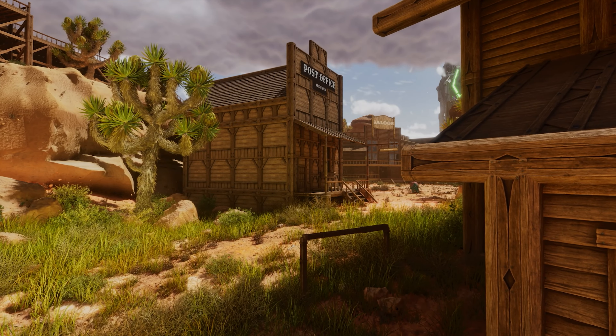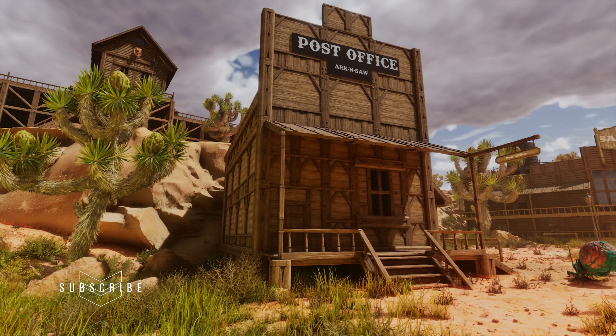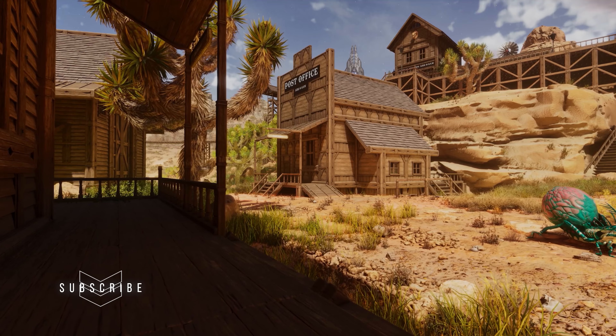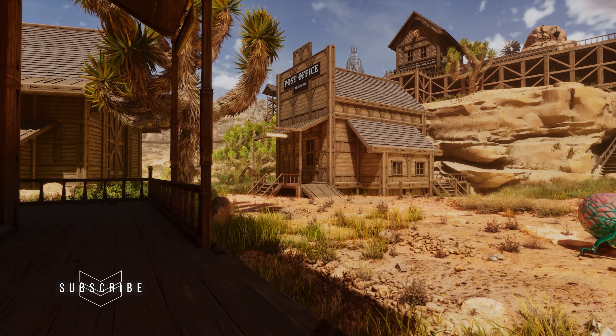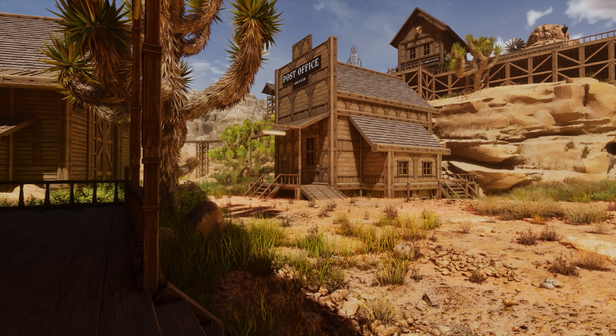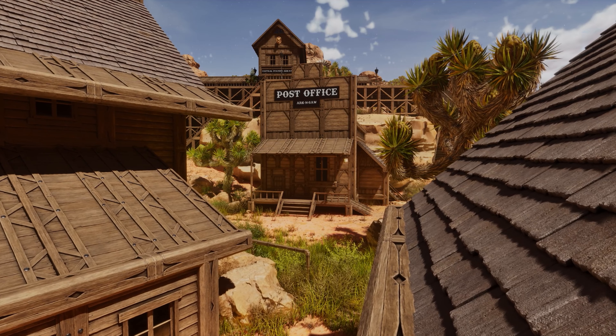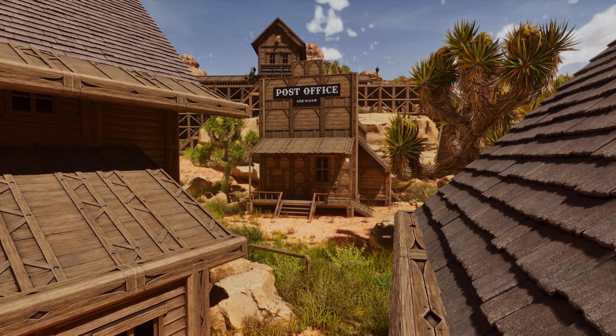Howdy Survivor! Welcome back to another build tutorial in ARK Survival Ascended. Today we're building this Frontier House or Starter House. For me it was a post office — it's really anything you want it to be. It's just a nice Frontier House using the new Frontier skins of the DLC.